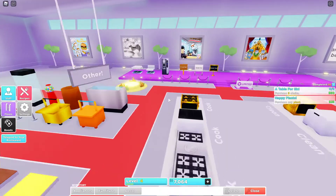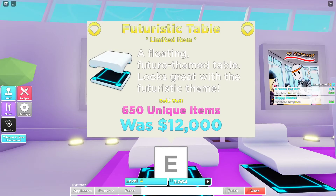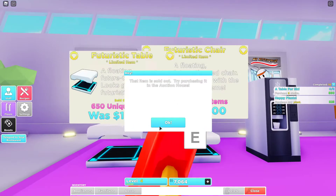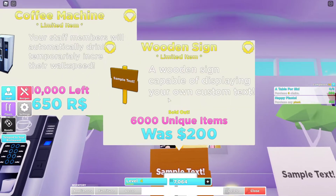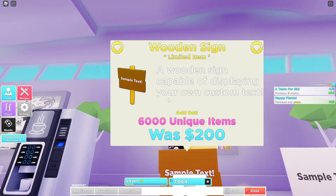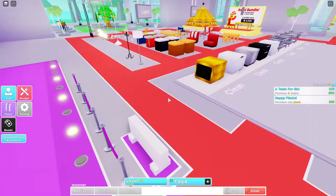These aren't all the limited items, I'm pretty sure. You can see there's a futuristic table, a futuristic chair, a coffee machine, a one sign, a modern sign, and a luxury sign.